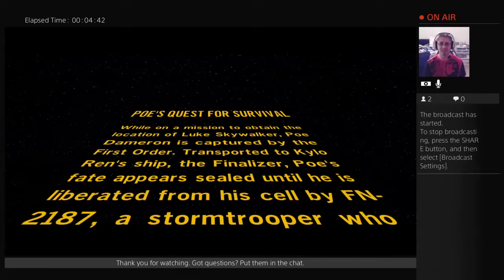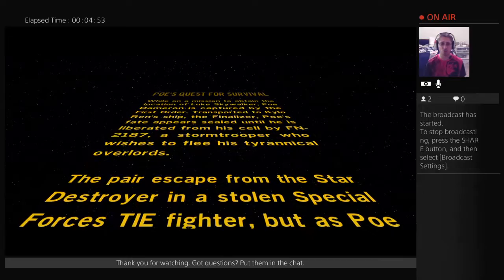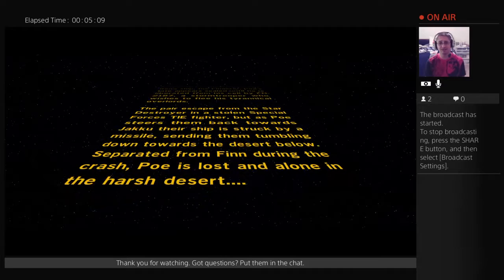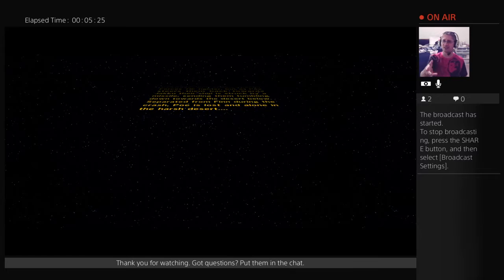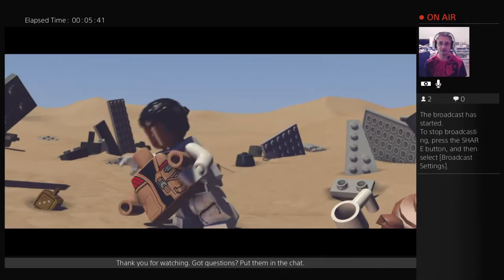While on a mission to obtain the location of Luke Skywalker, Poe Dameron is captured by the First Order. Transported to Kylo Ren's ship, the Finalizer, Poe's fate appears sealed until he is liberated from his cell by FN-2187, a stormtrooper who wishes to flee his tyrannical overlords. The pair escape from their Star Destroyer in a stolen Imperial Special Forces TIE Fighter. But as Poe steers them back toward Jakku, their ship is struck by a missile, sending them tumbling down toward the planet below. Separated from FN during the crash, Poe is lost and alone in the harsh desert. In the movie, of course, Finn assumes he's dead and they don't run into each other again until Poe gets to D'Qar, the Resistance base. So this is going to give us that interim story, theoretically in something that's meant to reflect canon, but not necessarily be canon in and of itself — that weird gray area.